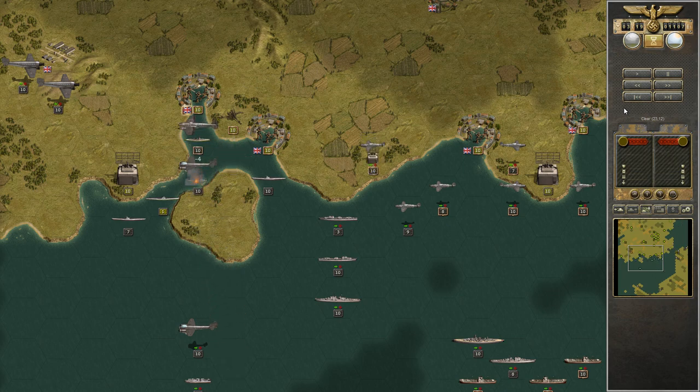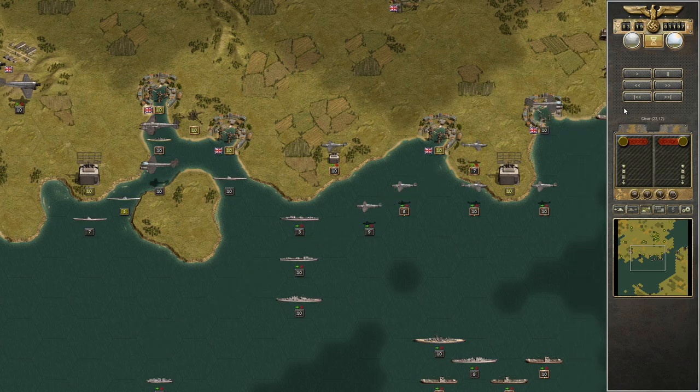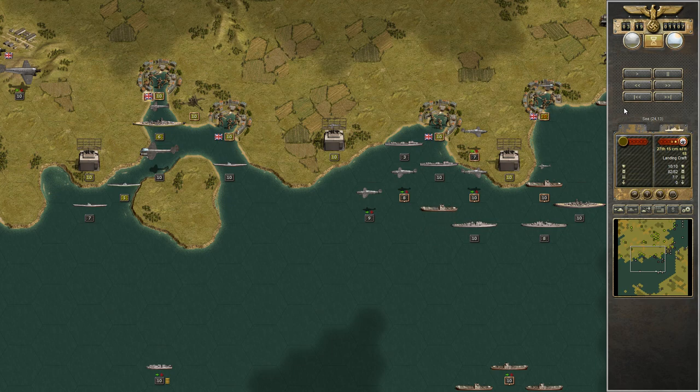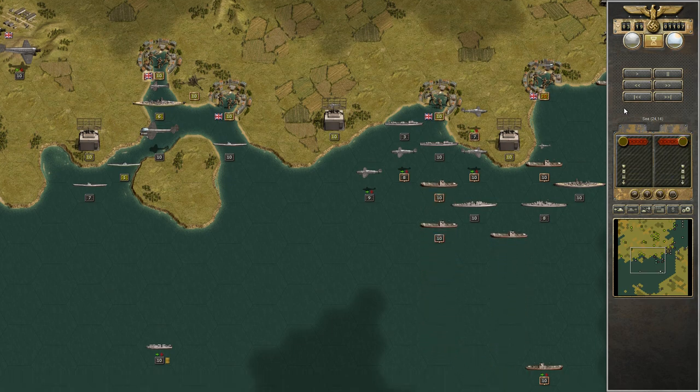These guys are now effectively boxed in. I should actually be able to take that submarine out with my torpedo boat. Otherwise I'll just continue bombarding here. My heavy ships don't have anything to do anymore, so they can help dig out the infantry in the coastal towns, which is actually a big help. You should absolutely use your navy for that as much as you can once the enemy navy has been taken out, because this will save you so much time later with your actual ground forces.